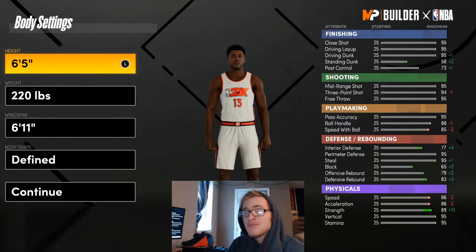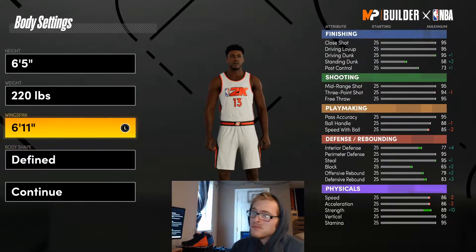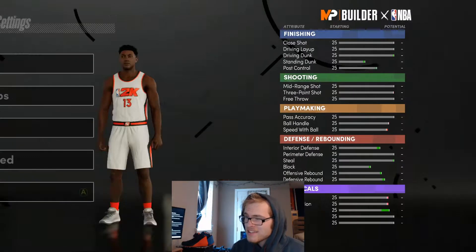When it comes to this build, James Harden is 6'5", he's around 220 pounds, and he's got a 6'11" wingspan. Body shape doesn't matter — I'm going to go with fine, but you can pick whatever you want. We're going to go 6'5", 220, and a 6'11" wingspan, then go ahead and hit continue.